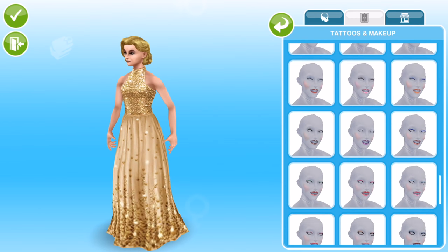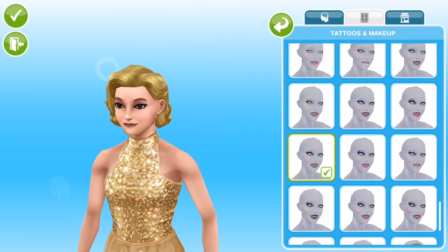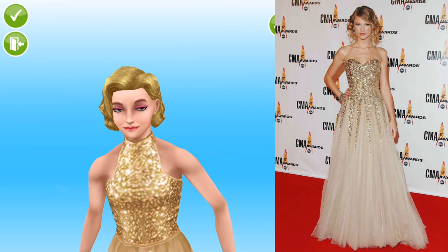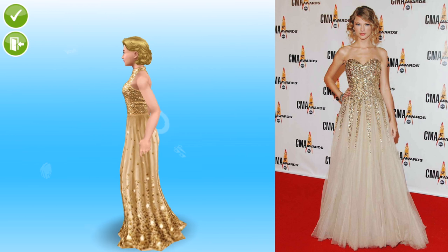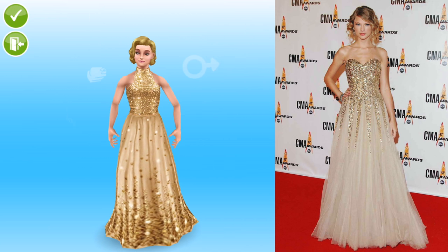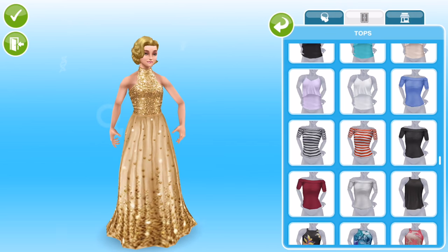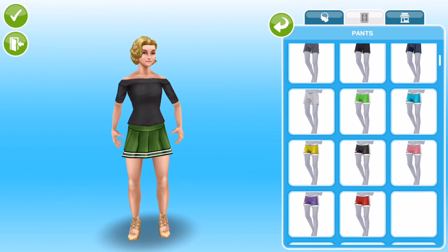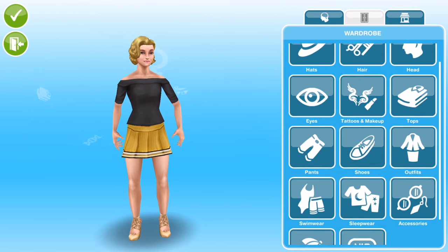I've had so many suggestions, comments, and messages about doing Taylor Swift in Sims Freeplay, so I figured I would do three different Taylor Swift looks rather than just the one. I found three pictures on Google and tried to recreate them. This first one was easy to do — as soon as I saw the picture I knew that dress is from VIP 4, or maybe VIP 5. The next look is a completely different kind of style and I really like it.